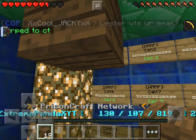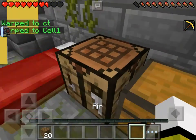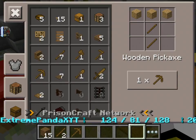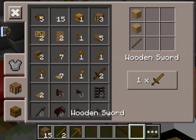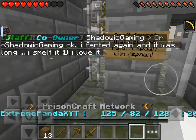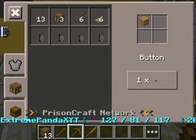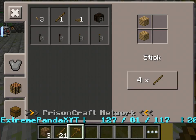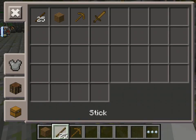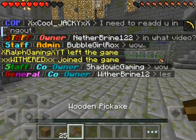Let's go to cell one and create some tools. This is a Prison Craft server in case you didn't know — go down below to see it. So I made some stone tools, and I also made some sticks so we can get stuff.